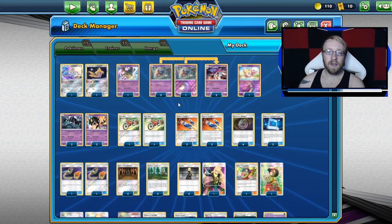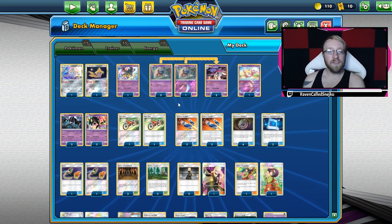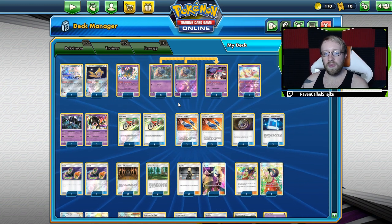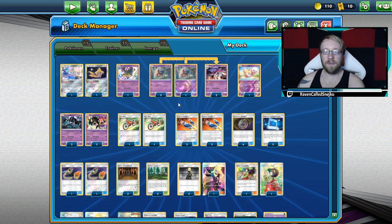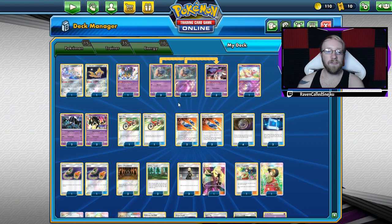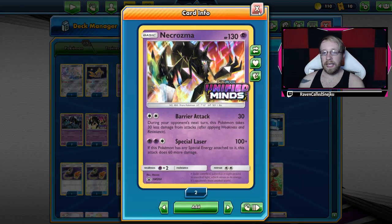Then we have a nice set of 4 Inkay and 3 Malamars — if you want you can do 4-4, but I like to play 4-3. Then we have one Mew with Bench Barrier for spread decks like Weezing and others, and also 4 baby Necrozmas with Barrier Attack and Special Laser.